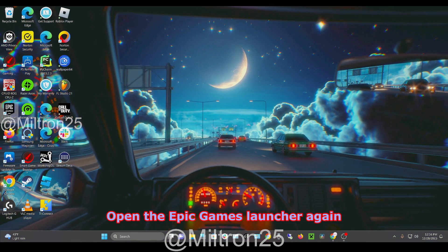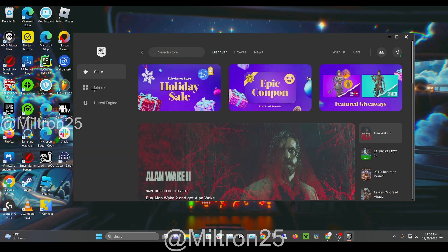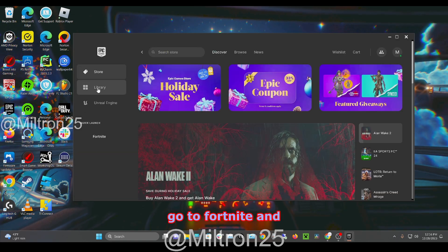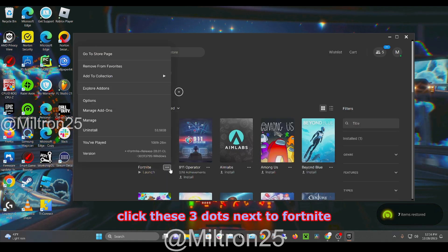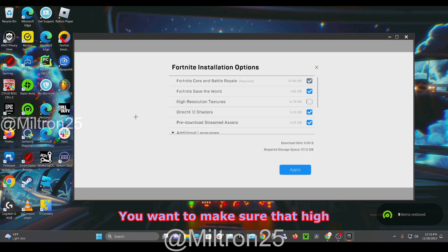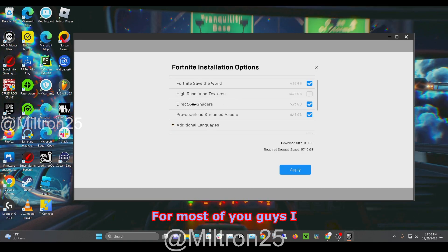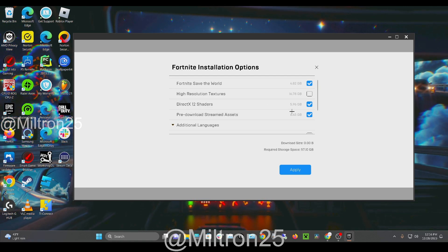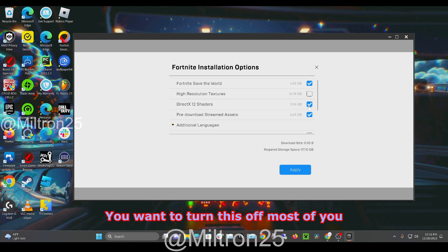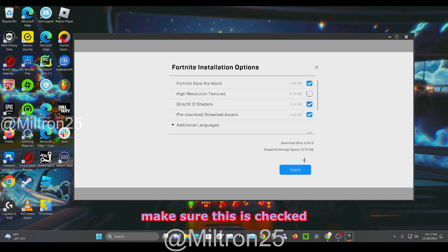Open the Epic Games Launcher again, go to Library, find Fortnite, click the three dots, and go to Options. Make sure that High Resolution Textures is off. For most of you, DirectX 12 should also be turned off. Pre-download Stream Assets — make sure this is checked.